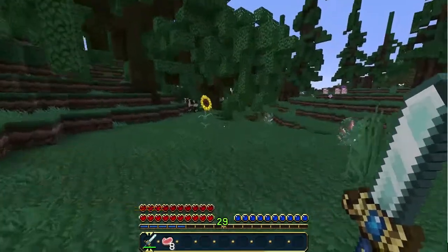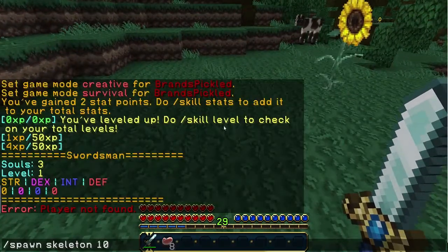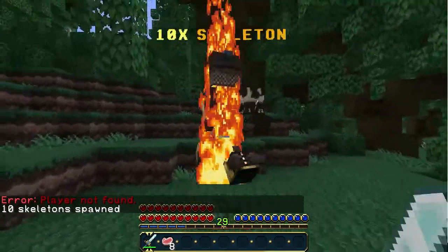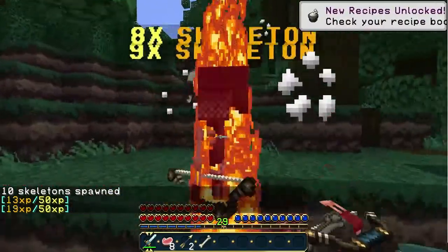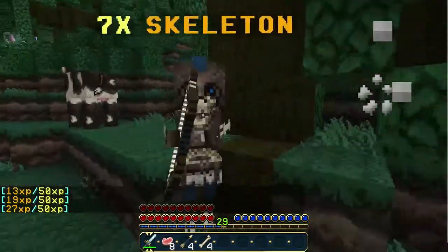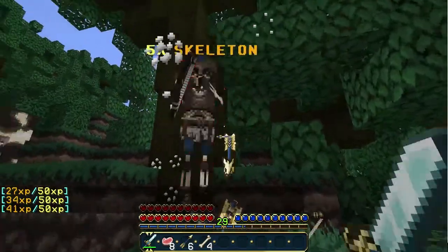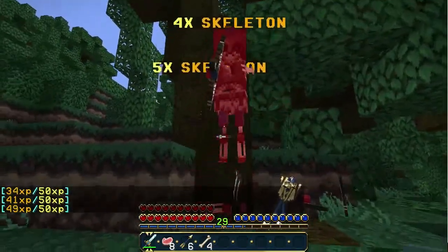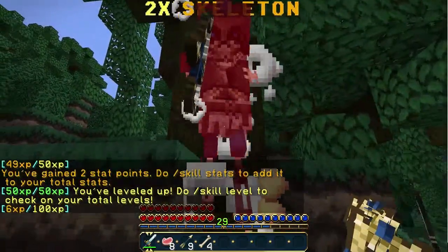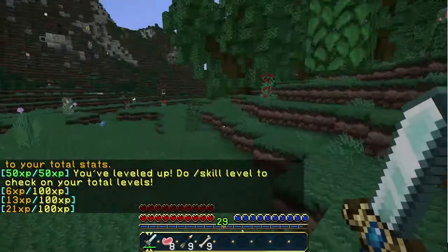Let's kill a skeleton — I need to spawn a mob. Skeletons give us a bit more XP, around about 6 XP each, though it's random each time. The tougher the mob, the more XP you get. As you level up, the XP required gets higher and higher, so it's not always at 50.